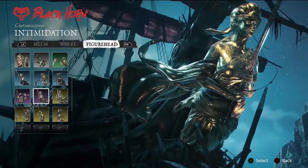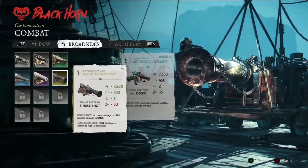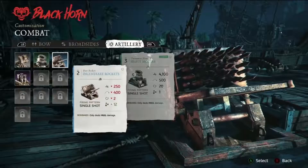You choose the right crew and gear for the mission ahead. Demi-cannons are slow loading, but deadly at short range. Rockets are blazing fast, and deal powerful damage from every angle.